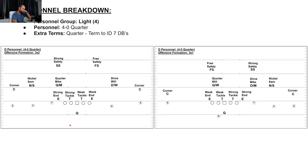Back in the diagrams finishing up — we've got 4-0 quarter. Quarter is a term to ID 7 DBs. My four down linemen: end, tackle, tackle, end. My seven DBs: corner, nickel Sam, quarter Mike, dime Will, corner, free safety, strong safety. Obviously this is end-of-half game defense. Against 3-by-1: same four down linemen, nickel Sam, dime Mike, quarter Will, corner, free safety, strong safety, corner — all DBs.